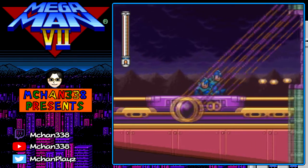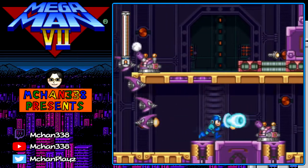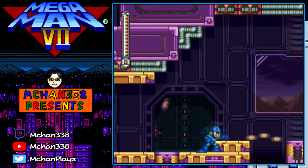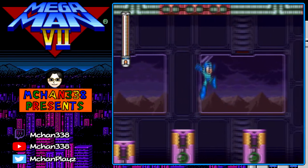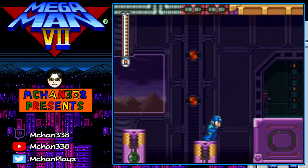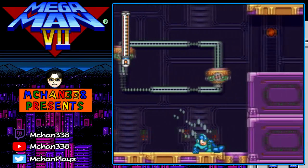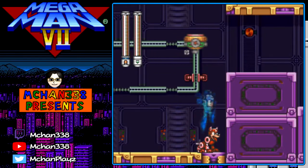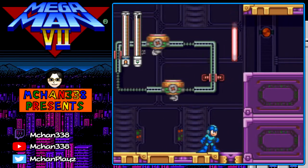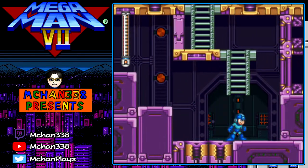Welcome to the Wily Stages. We are here in Wily's castle — this is pretty much a staple to every Mega Man game where we always have to confront Dr. Wily in his fortress. To infiltrate Wily's fortress we go through a series of tough stages, which are usually like a testament to some of the knowledge you've acquired.